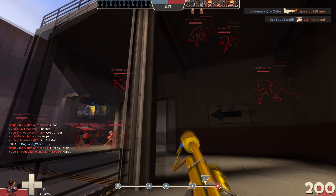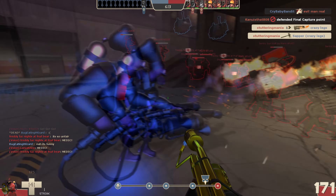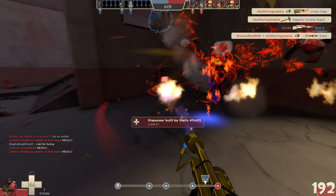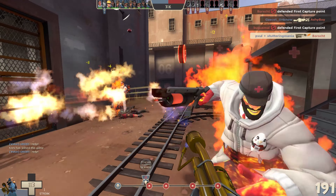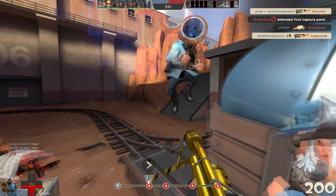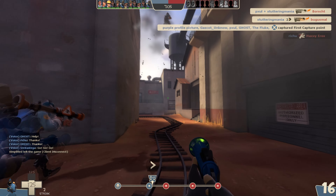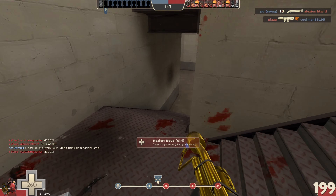Understand that the flamethrower is sustained damage, and most weapons in TF2 deal burst damage. A shotgun will kill you faster than the flamethrower, so don't just rush into every fight expecting a triple kill. Sentries, sticky traps, revved up heavies, and scouts can all cause you huge headaches if you play too aggressively. Despite Pyro being a combat class, she's quite vulnerable to a lot of things and always needs a line of retreat open. Building that sense of when to back out of a fight is really important for Pyro, as well as a sense of when to go in.